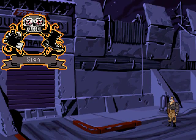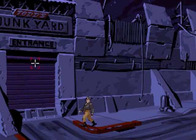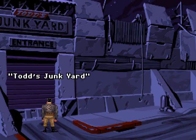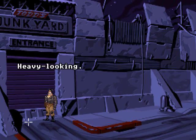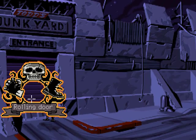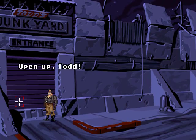Todd's Junkyard. Open up, Todd! Oh yeah — I knocked him out. That's probably not gonna help. The entrance sign is there — it's always helpful if all they do is read the sign, just in case the player can't read or something. It's apparently a rolling door, like a garage door. Open up, Todd. Well, Todd's not in there, and apparently neither is anyone else.